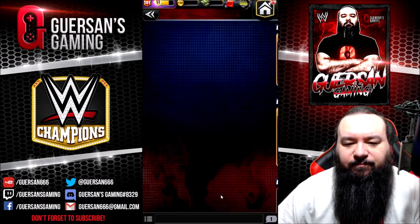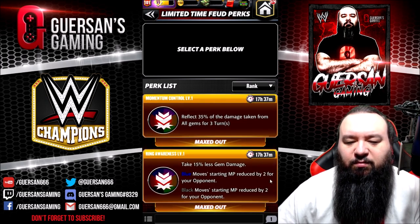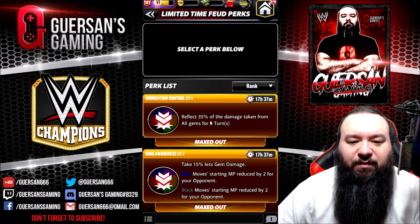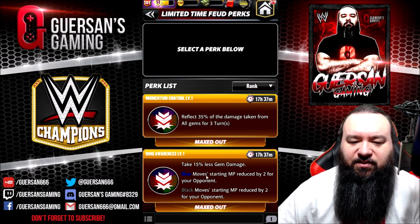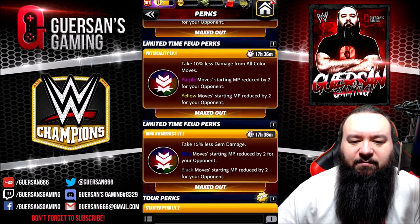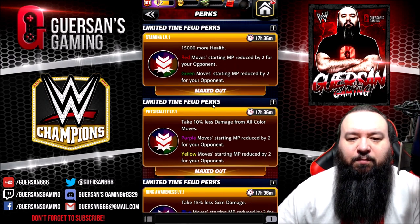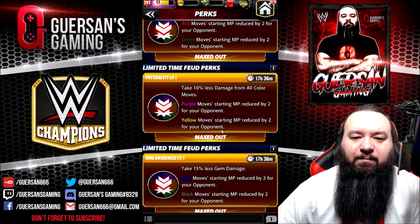I could take the reflect 35 percent of damage taken, or reduce the blue and black MP along with 15 percent less gem damage. The first one reflects for only three turns — 35 percent of the damage you take. The second one means I take 15 percent less damage overall. I think I'll go with the 15 percent less gem damage and have them start with less blue and black MP. I may switch depending on who I keep facing, but I believe having: 15,000 more health, 10 percent less damage from all color moves, 15 percent less gem damage, and all six MP reduced by two is the right call.